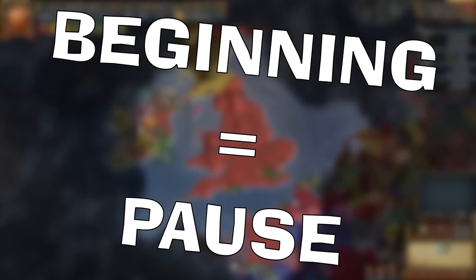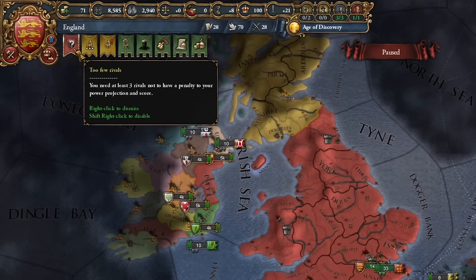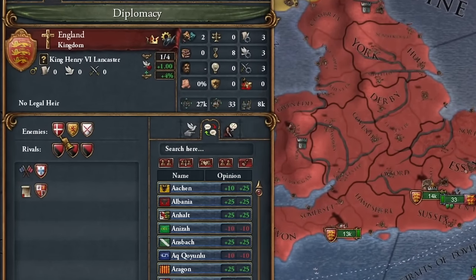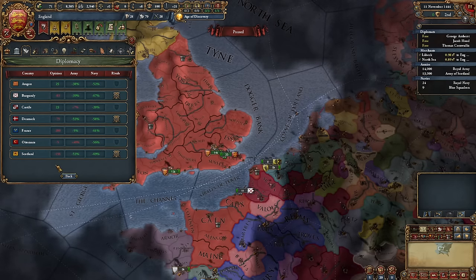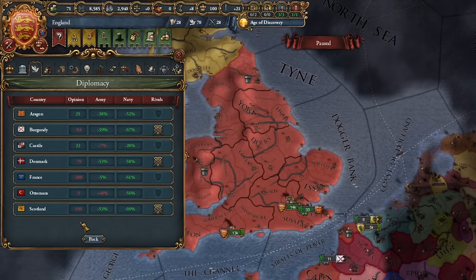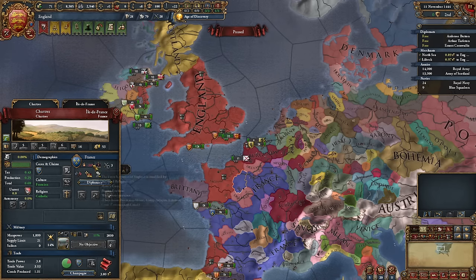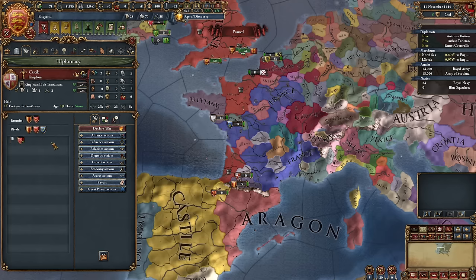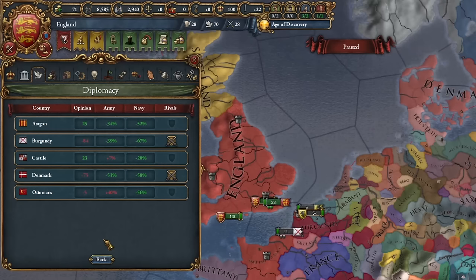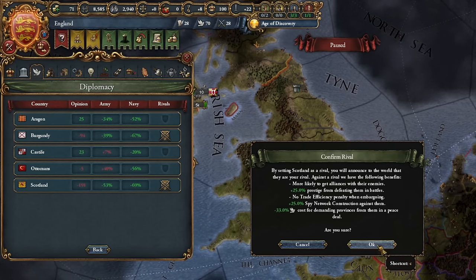It's good to pause at the beginning of the game because there's a lot to do. First, we'll designate rivals on the international stage — countries of comparable power who aren't particularly fond of each other. Similar to the current situation with China and the USA. Click the red flag. Currently Scotland, Denmark and Burgundy aren't on good terms with us — oddly, France isn't listed. Generally, you want to choose rivals you plan to engage in warfare with soon. Avoid stronger countries like Castile or the Ottoman Empire. I've chosen Scotland as a rival because it's an easy target for conquest, and Denmark as it's the weakest. Rivalry grants certain bonuses, such as increased prestige when engaging in battles with designated rivals.